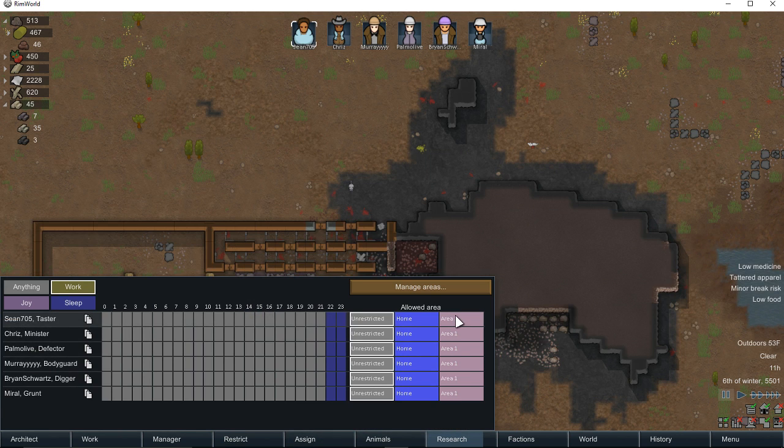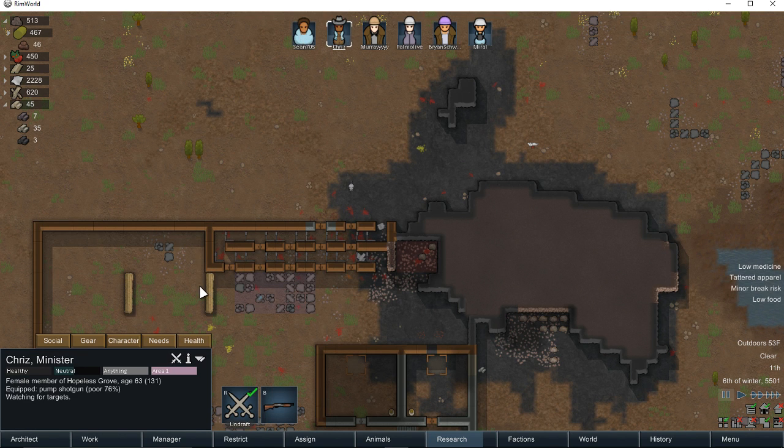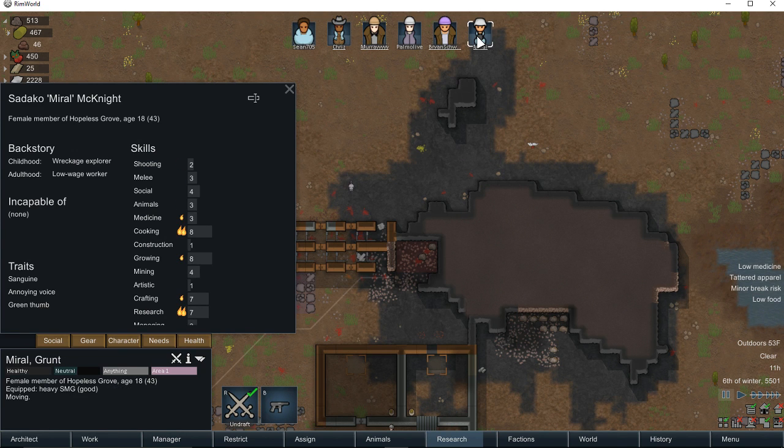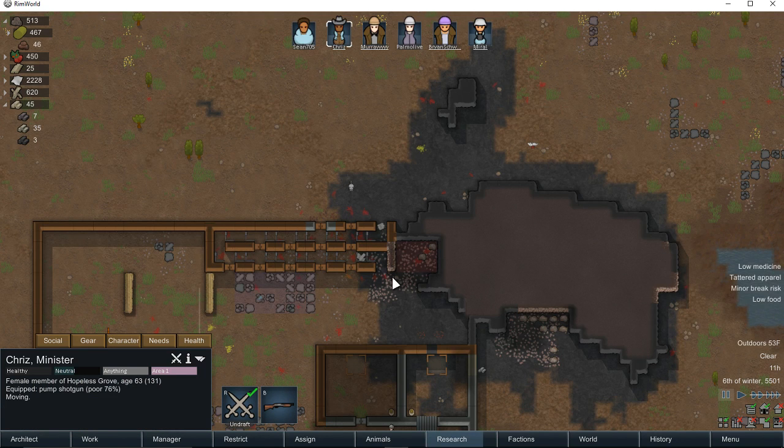We're going to restrict everybody to area one. Chris, we're going to recruit and put you here. Murray, we're going to put you here. Palmolive, Brian, we will put you here. And Myra, we will recruit you and bring you right here for right now. Who's my best shot out of these guys? An 11, a 9 — let's go with Chris. Myra, you're going to come over here. Chris, you're going to go right there.